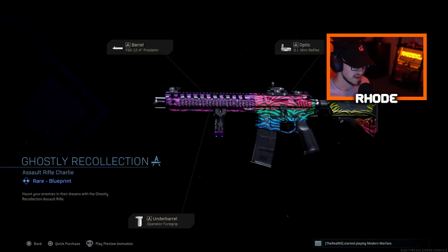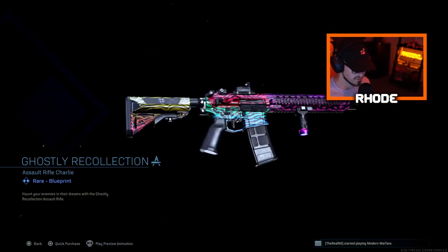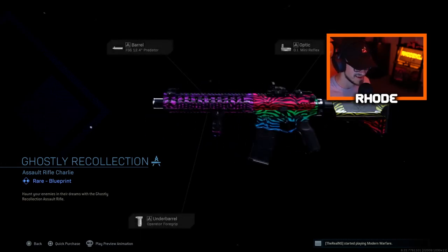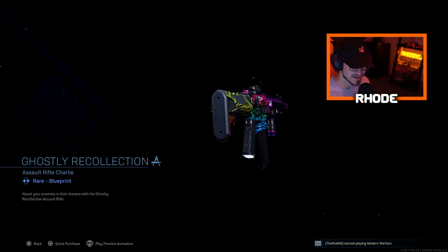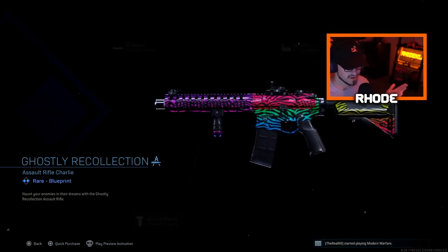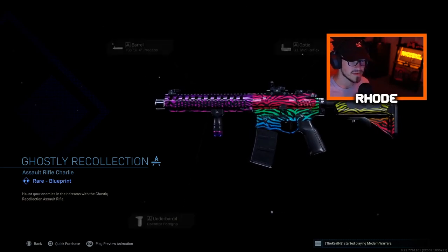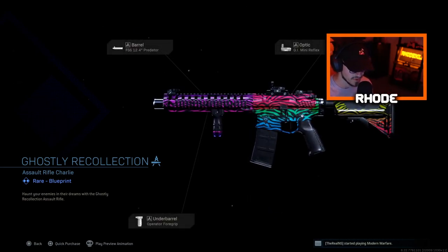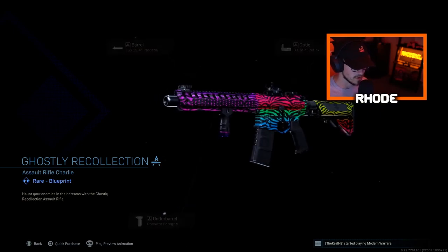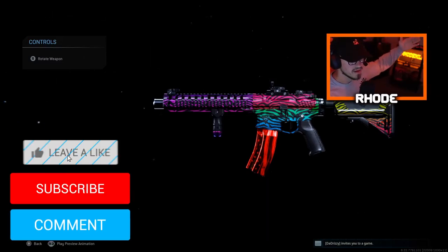Let's take a look at this M4 — that looks nice, guys. I wish this was a camo you could equip on every weapon, especially since you have to pay for it. We're gonna use this setup right here. It looks like it only has three attachments so we'll be able to put on a couple more. Let me know what camo this was in a previous CoD — I can't remember what it was called. Anyway, this is the Spectrum bundle and we're gonna go ahead and cop this.